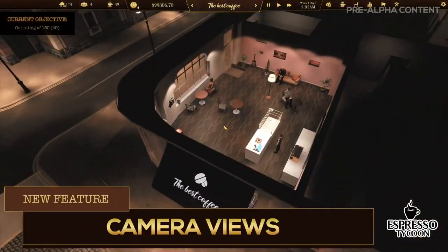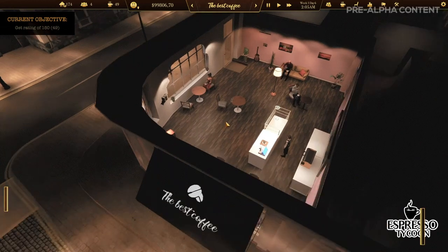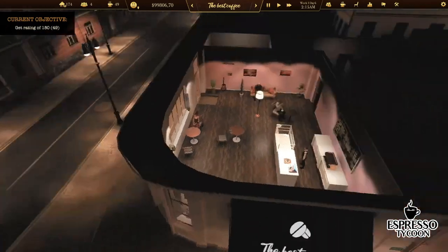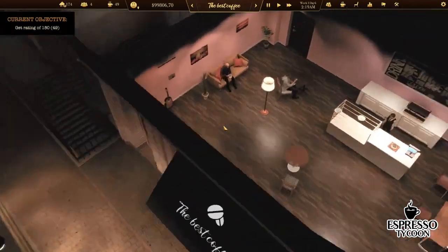We have different camera views, so a player can see the coffee shop from different angles and perspectives. We have two camera modes: strategy view and cinematic view.